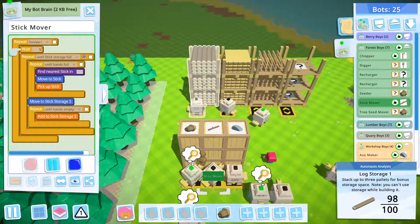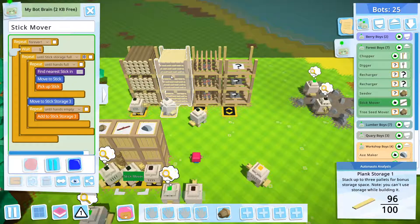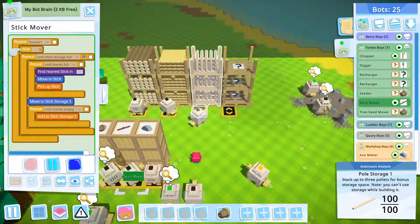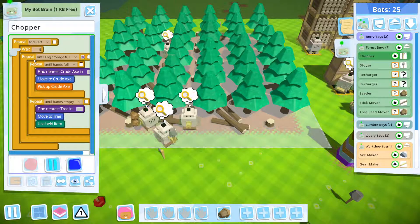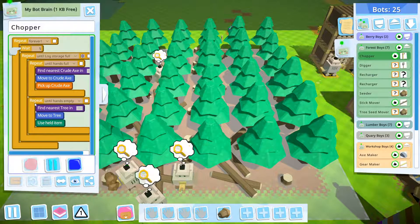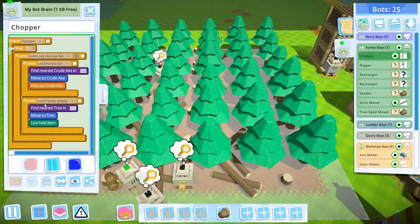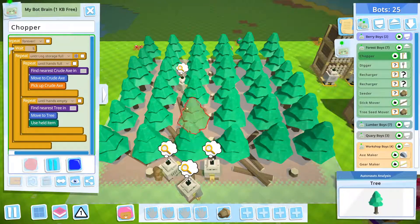That's the chain of the system. When the lock storage is full — and the lock storage is full when the plank storage is full, and the plank storage is full when the ball storage is full. So back to the chopper, the bracket says repeat the action until the lock storage is full. I wish we could add more logic, like 'repeat until hands empty OR lock storage is full,' because there are cases where the lock storage is full but the bot's hand is not empty because the axe may not be broken. As a result, you can see there are a lot of logs scattered around the forest.